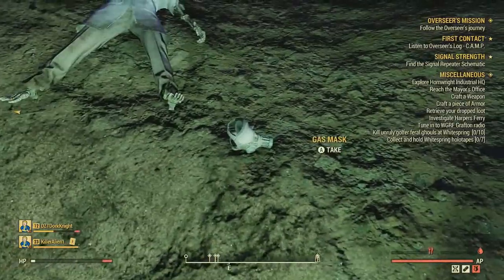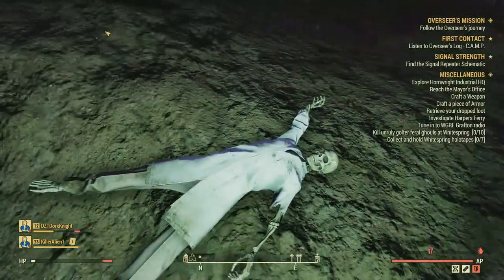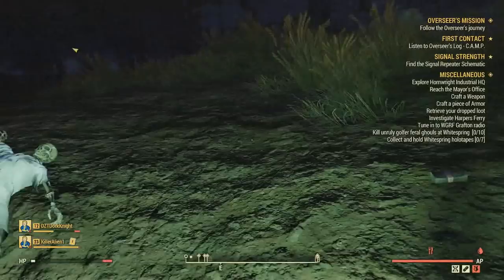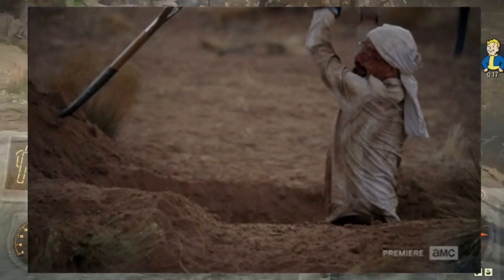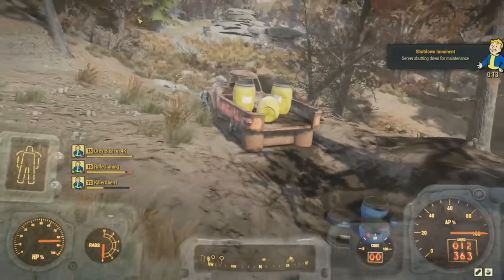There's also a dug up hole with barrels in the ground with money on top of them. And to top it off, you will find a gas mask located right next to this Vault-Tec scientist skeleton, which I believe is signifying Walter White. This is referencing a scene from Breaking Bad where Walter White was in a frantic and was burying the barrels full of money. I'm a huge fan of Breaking Bad, so this is a really awesome easter egg that they decided to add in.